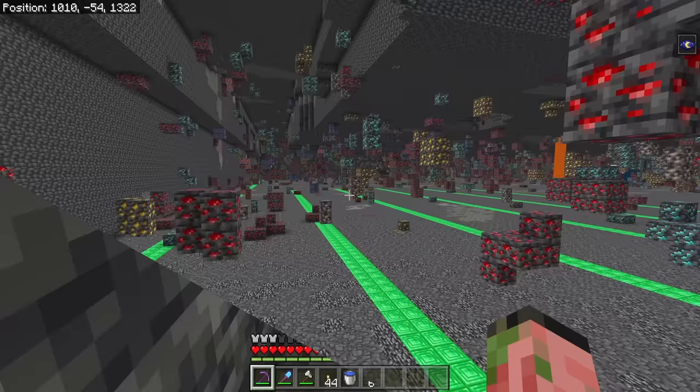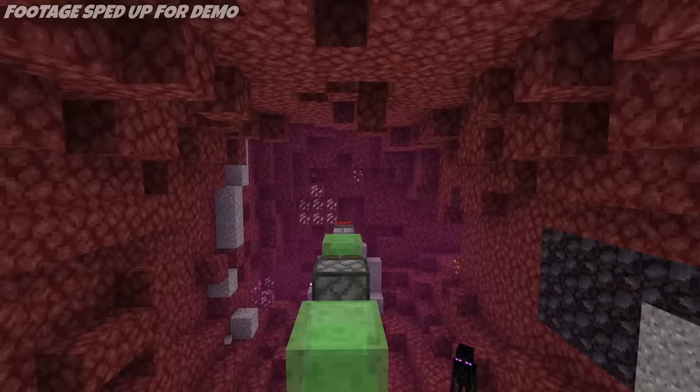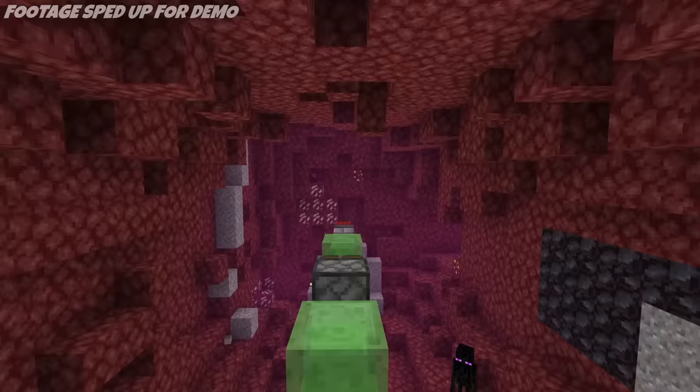I went ahead and excavated a huge area just so you can see what the ore distribution actually looks like. If you wanted to get all of these, you'd quite literally have to bomb out the entire area with a tunnel bore or manually mine it out. We can optimize our mining to get a lot of them, though. If you want to get technical, I'd recommend making a tunnel every eight blocks — so a seven-block gap between your tunnels. If you start on a chunk border, then every other tunnel you make will also be on a chunk border. However, this is quite slow, requires counting, and overall I don't find it to be worth it.